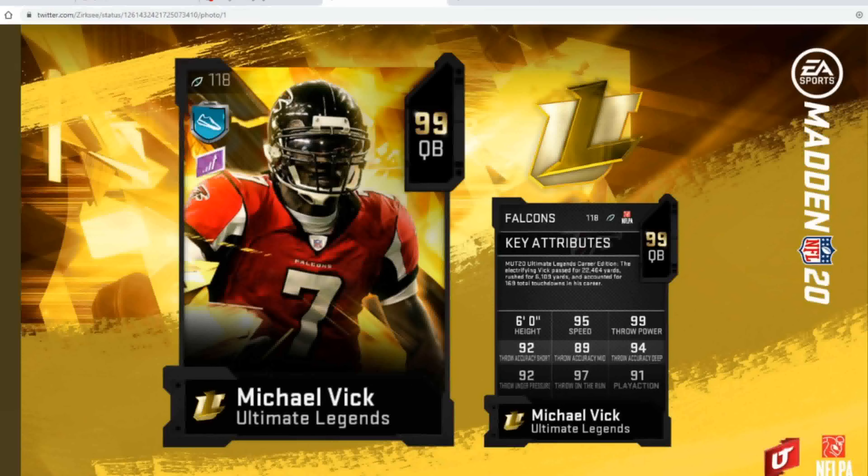The next Ultimate Legend coming tomorrow is the brand new 99 overall Michael Vick. This card is absolutely insane. I'm so happy it's coming out because it's an easier way to get Michael Vick — the golden ticket is way too expensive. He's got 95 speed, 99 throw power, 92 short, 89 mid, 94 deep, 92 under pressure, 97 on the run, and 91 play action. The speed is killer, great throw power, six feet tall so he won't get batted down too much. All throw accuracies hit thresholds powered up with chems, and great throw on the run. It is scramble archetype so he doesn't get Dashing Deadeye, but still pretty good. He'll probably get Human Joy 6, so this card is definitely a dub.